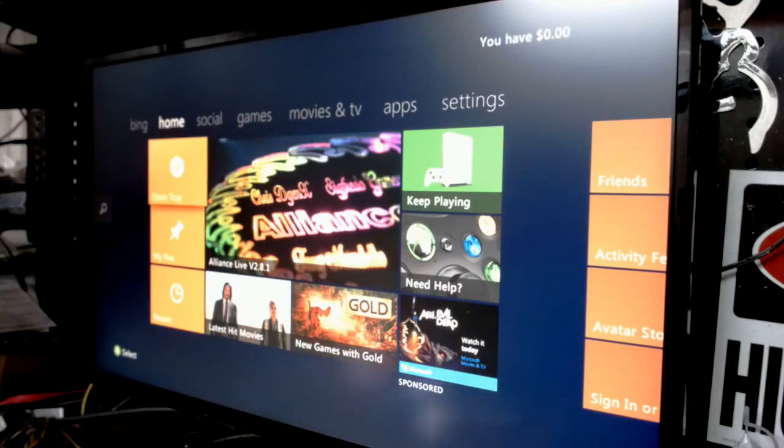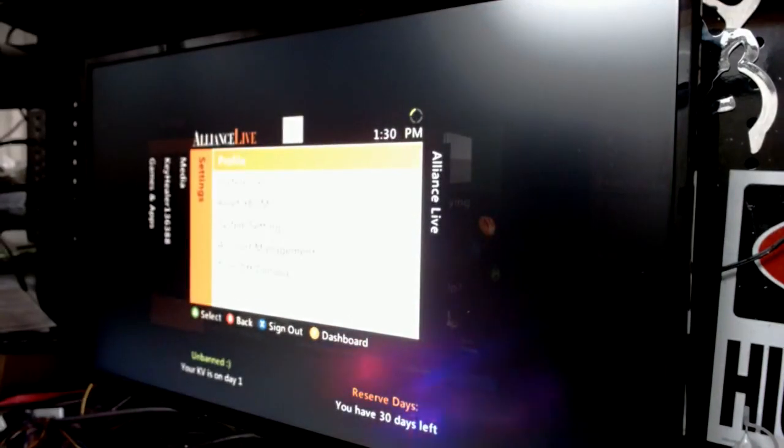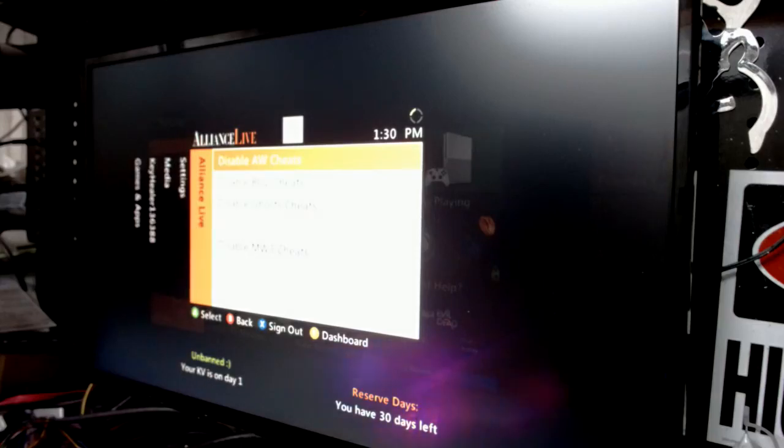Here we are at Alliance. Hit the guide button and you'll see the guide right there. Over in the fifth tab you've got our cheats highlighted. We're working on BO3 and also implementing the Advanced Warfare off-host cheat to all of those. To disable them, hit A; to enable, hit A — they come enabled right when you start up the Xbox.